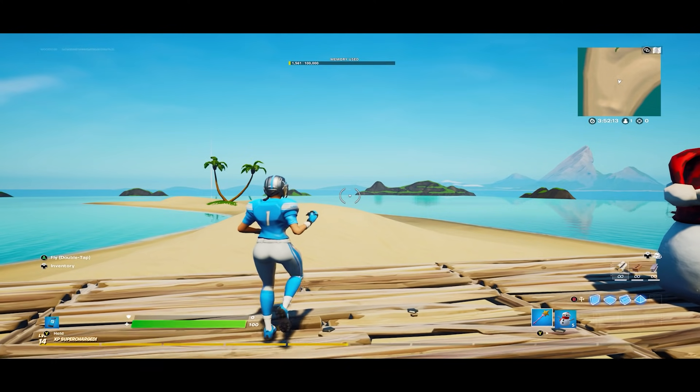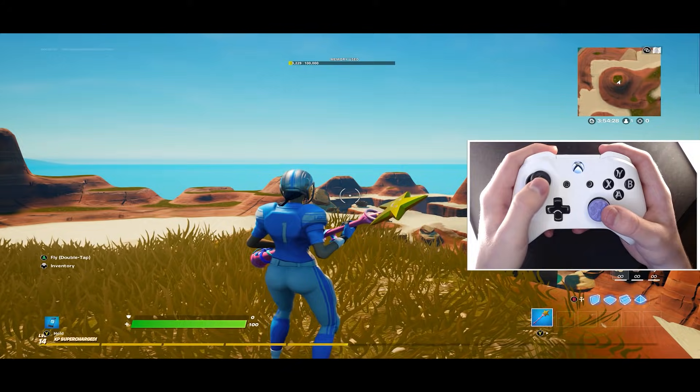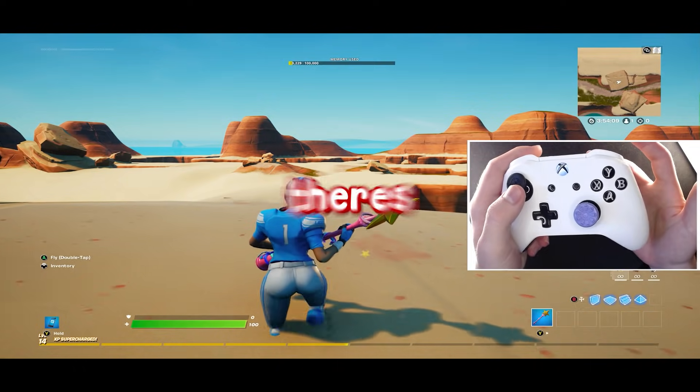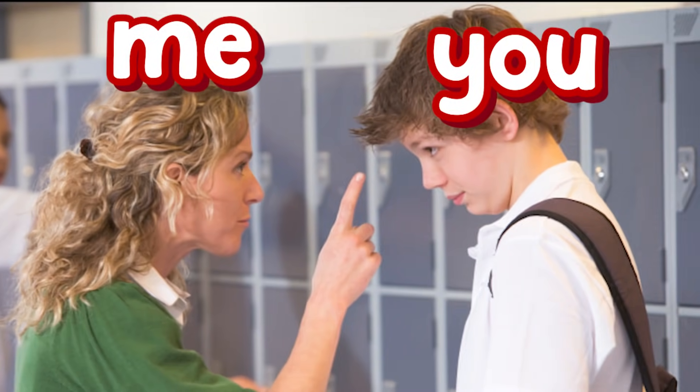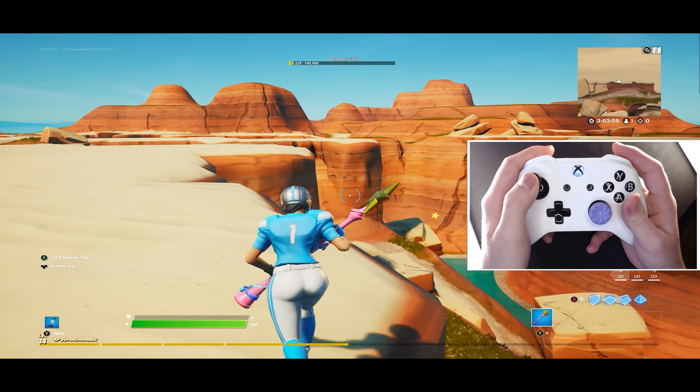But if you combine it with the FOV setting, then it gives you OG stretch on console. But the FOV setting only works if you apply the regular stretch first. Now, I need to warn you that using this will cut off half your screen, and there's no way anyone could actually use it.